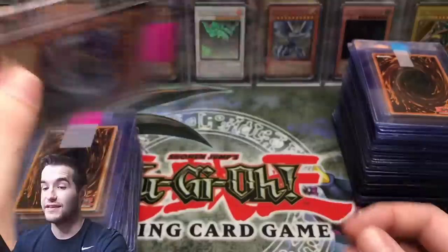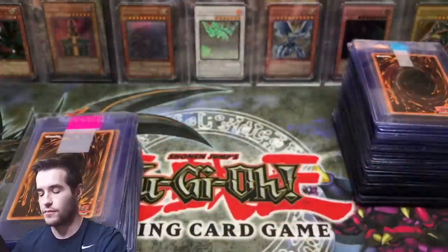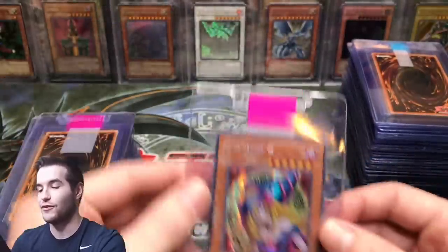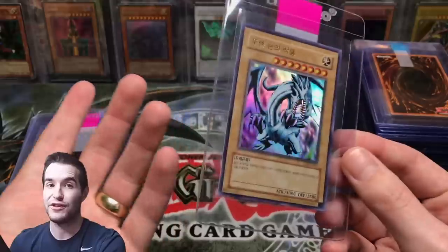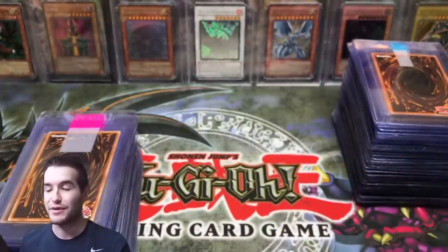Wing Kuriboh Level 10 — that's a nice one. Obnoxious Celtic Guardian. Korean — that's pretty cool. He got another Korean Dark Magician Girl; I think he got a nine on it last time. And to finish it off, a Korean Blue-Eyes White Dragon.